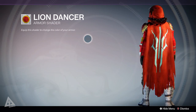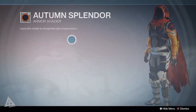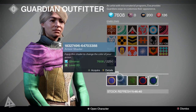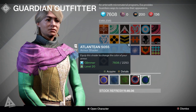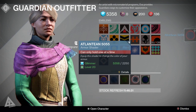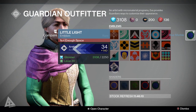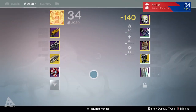Some of the fancy new shaders include the Lion Dancer, which looks awesome. I won't go through all of them just yet - I'll do that in another video. Moving over to Eva Levante, she's actually not quite so useless now. Scrolling down, as well as the regular shaders she's got some new ones, and I imagine she'll sell new ones on a daily or weekly basis. I'll pick these up while I'm here - there's one that's kind of a homage to poor Dinklebot, who is no longer with us.